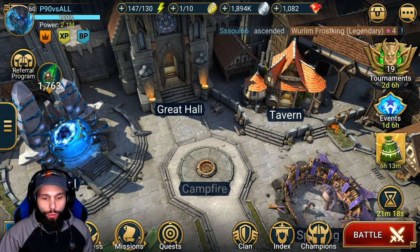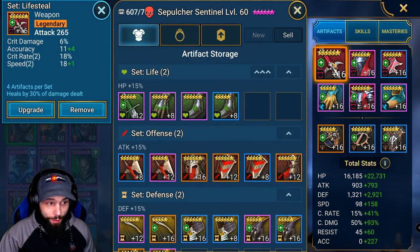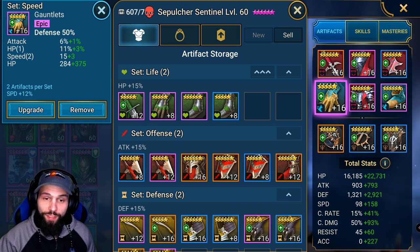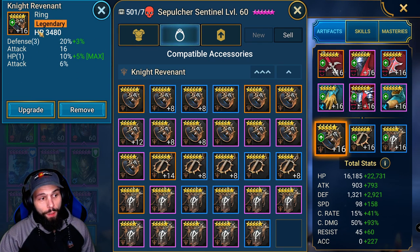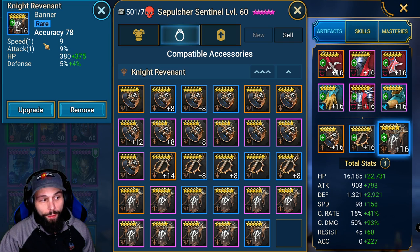Let's take a look at her artifacts. She's wearing lifesteal and speed. The stats roll speed, hit points, speed, defense, accuracy — pretty much standard clan boss. This could be better with 6-star defense percentage gloves, but overall it's a very nice build. You could run a defense ring with defense percentage rolls, but we were looking for accuracy here and an accuracy banner.